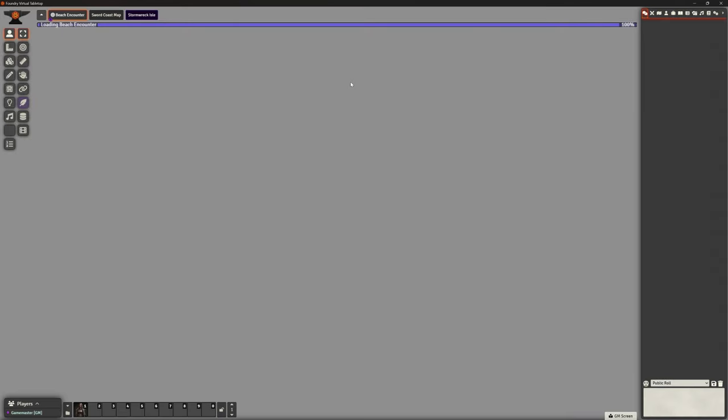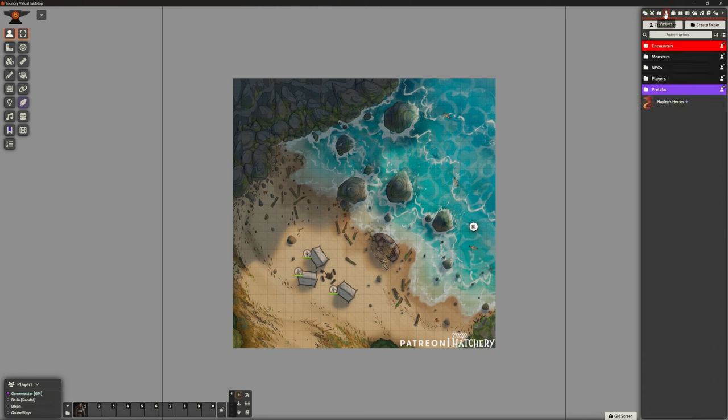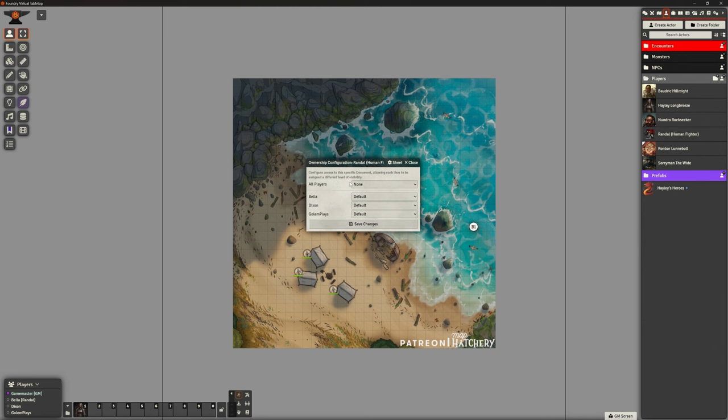I'm also going to create one for myself — Golem Plays — so I can check the basics in the second half of this video. I could put passwords in for everybody but I'm not going to, as these players are trusted friends. I'm going to save that now. Looking at the bottom left where we've got Players, if I click this little up arrow we can see the game master is logged in and Bella is currently in control of Randall.